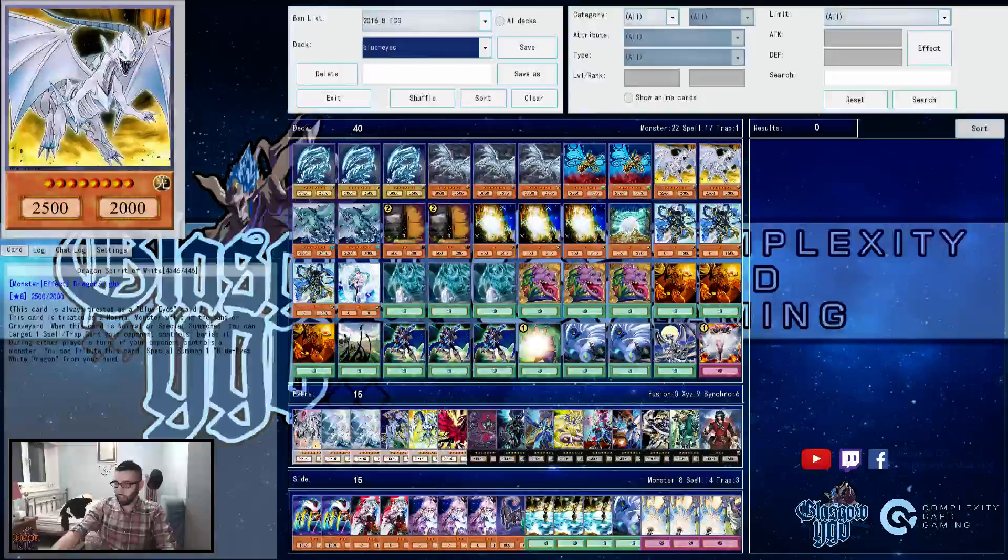It's a pure Blue Eyes deck profile here from a CTS — a Complexity Card Tour Stop — over in Germany. CCG Stuttgart, actually, I believe the event was. This is piloted by Lorenzo Roma. He topped Euros, topped Forward Euros, went to Worlds, and he's in CCG now.